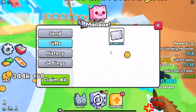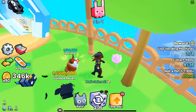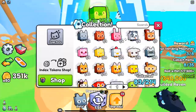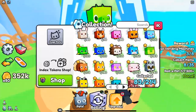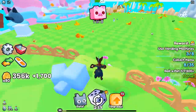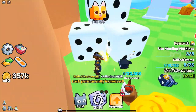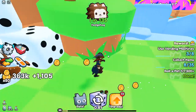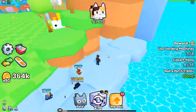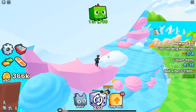Why Relics Matter in Pets Go: relics are crucial for maximizing your chances of success. They're not just shiny collectibles — they grant permanent luck boosts, helping you improve your odds when hatching eggs, completing tasks, or trading items. The more relics you gather, the higher your luck multiplier becomes, giving you better results compared to players who haven't collected these valuable items.